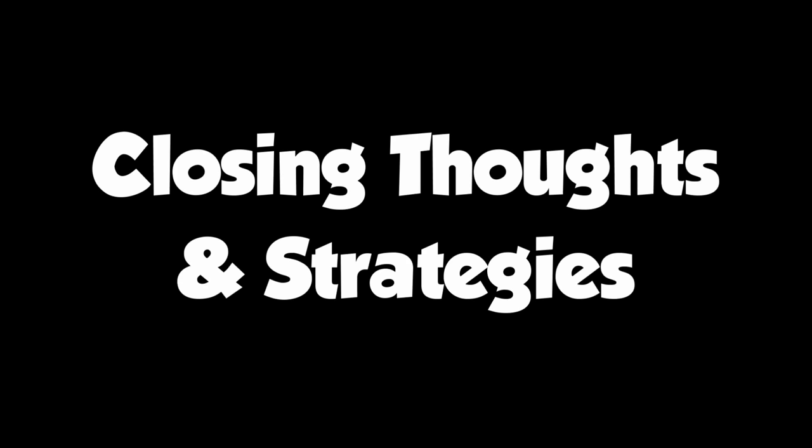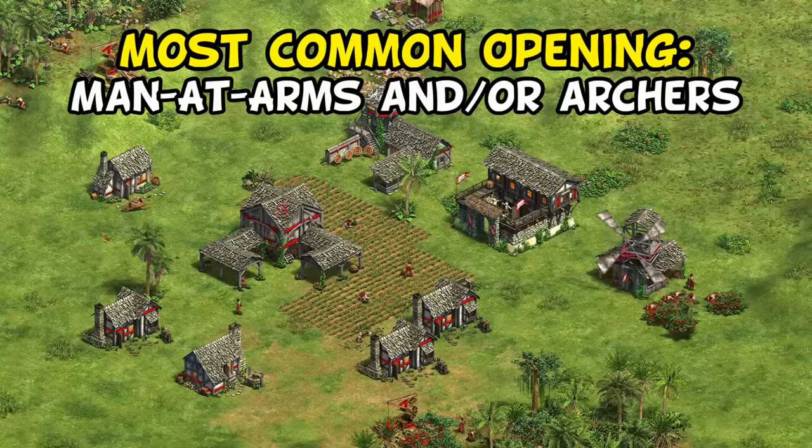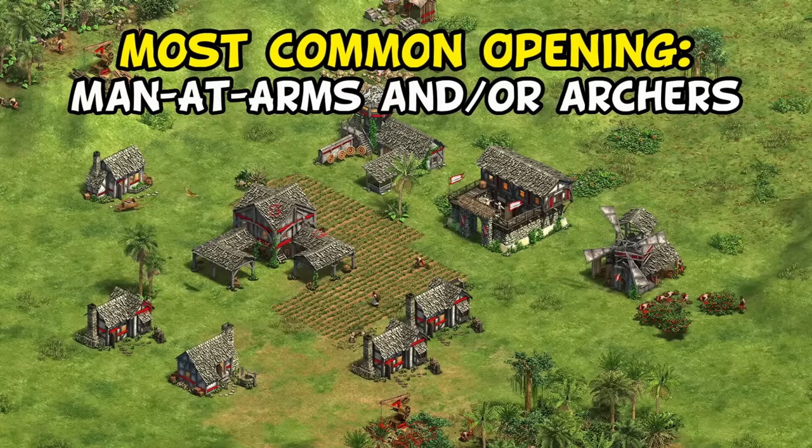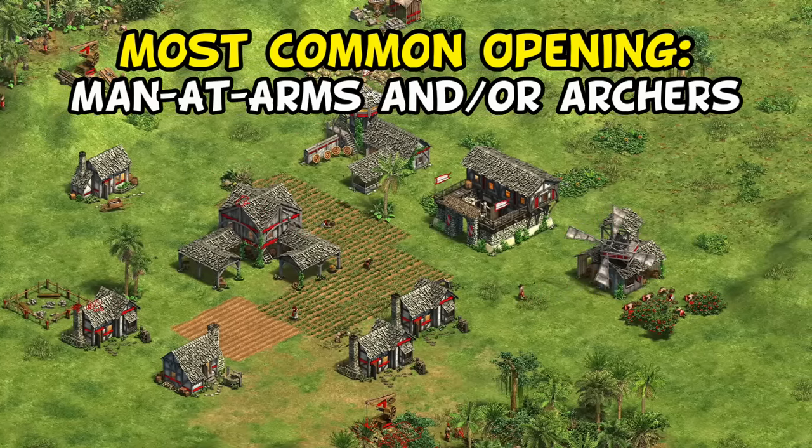To close with some final thoughts on strategies: Vikings are most commonly played as an archer civ early, but can also go for infantry if that suits you or the situation better, and can even go for cavalry if you're playing something like pocket in a team game.